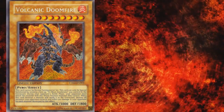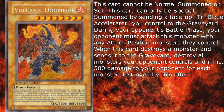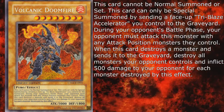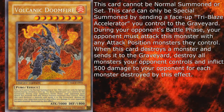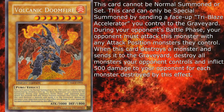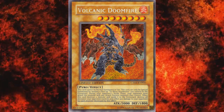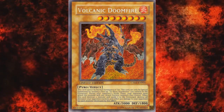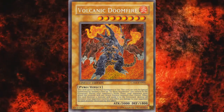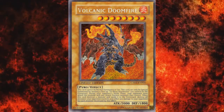The final Volcanic boss monster is Volcanic Doomfire — also the words I'd use to describe Mick Gordon's Doom soundtrack. It's a level 8 with 3000 attack and 1800 defense, cannot be normal summoned or set, and can only be special summoned by sending a face-up Tri-Blaze Accelerator you control to the graveyard. During your opponent's battle phase, they must attack this monster with any attack position monsters. When it destroys a monster and sends it to the graveyard, destroy all monsters the opponent controls and inflict 500 damage for each monster destroyed. Doomfire is essentially able to replace a dead Scattershot by wiping the opponent's entire field — and it's not particularly hard to summon given that Reload counts as Tri-Blaze while on the field. Probably not worth running in competitive builds, but it can be insanely fun to pull off.